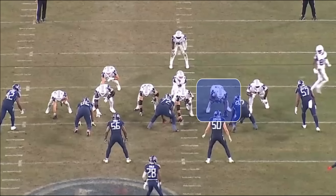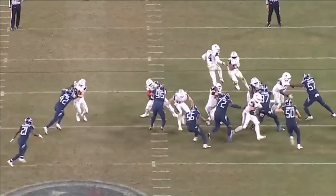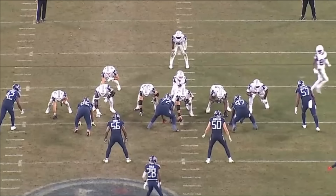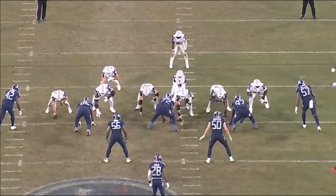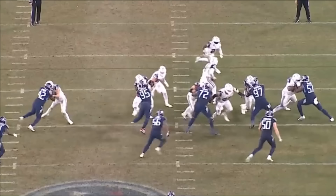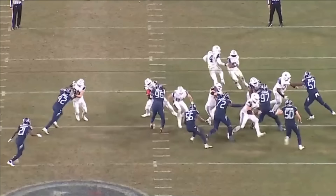Watch Tyler Smith on this rep — he's going to end up losing to number 97. Number 97 throws him to the side and blows this play up. There are only 18 snaps with this unit, but it's interesting to watch. McGovern's playing center, which means Smith's playing left guard and Peters is playing left tackle. This combination hasn't been seen much together. Smith has to get used to how McGovern will help on inside zones and dual concepts — these are the mental communication things this group has to figure out. On this rep, Smith gets no help, number 97 sheds him to the side, and the play is blown up.